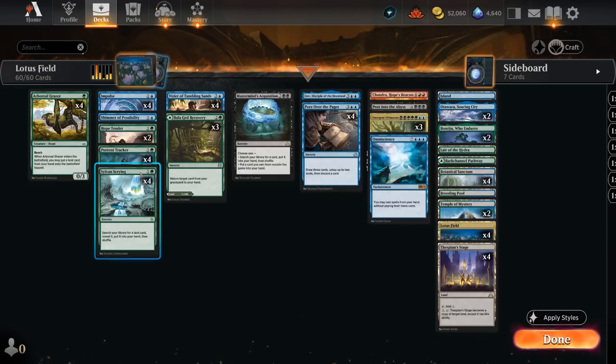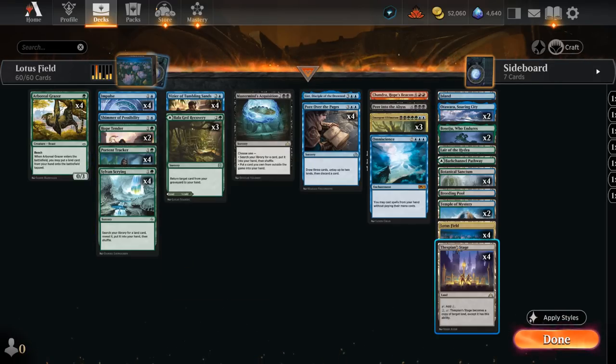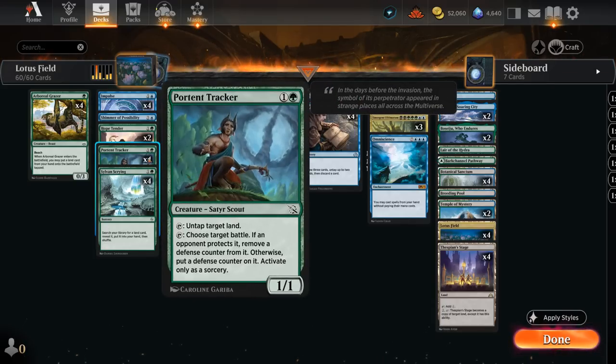We also have four copies of Portent Tracker, which is not a card you typically see in the Pioneer builds — those can get away without playing any real creatures the opponent can take out. That's one downside of this Explorer build: our deck is much more vulnerable to spot removal on those early creatures. But if Portent Tracker survives, it's quite powerful since we can tap it to untap target land — play turn two Tracker, turn three play Lotus Field with some mana floating, and immediately untap Lotus Field to start generating a lot of extra mana.